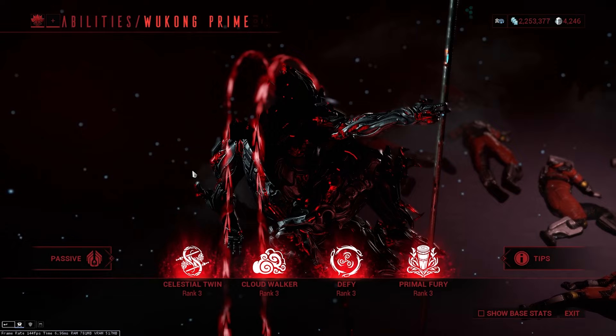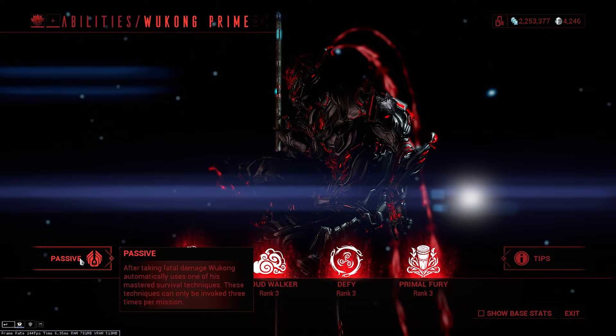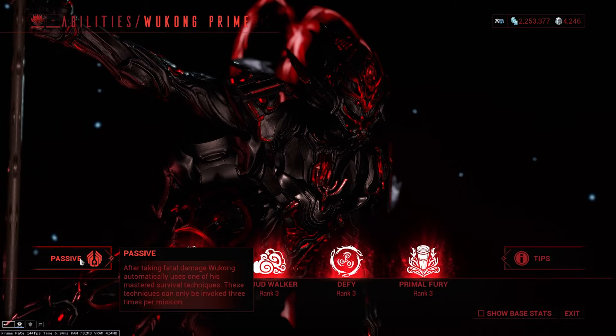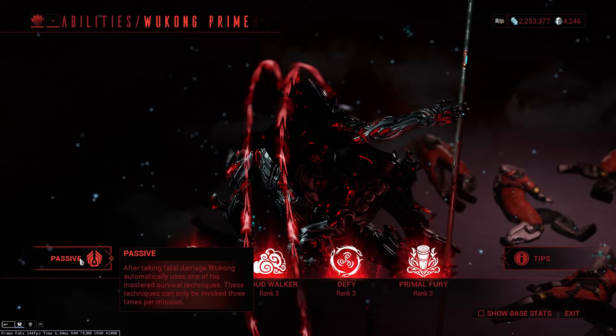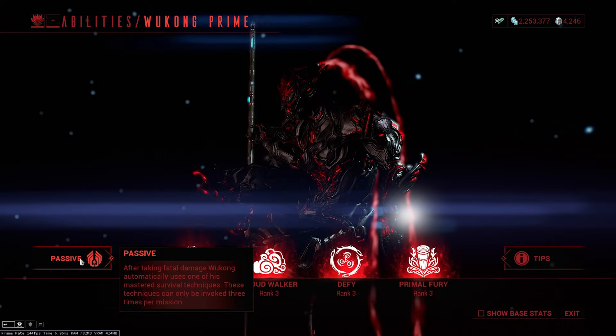Moving on to his abilities, starting with the passive. After taking fatal damage, Wukong automatically uses one of his mastered survival techniques, which can only be invoked three times per mission. The techniques activate when he drops to zero health, and the buffs are: Primal Forces, Heavenly Cloak, Cosmic Armor, Monkey Luck, and Sly Alchemy. Primal Force gives 300% elemental damage for 60 seconds. Heavenly Cloak gives invisibility for 30 seconds. Cosmic Armor gives invulnerability for 30 seconds. Monkey Luck gives bonus loot for 60 seconds, and Sly Alchemy makes orbs give four times the amount. He activates three out of five per mission, determined at spawn, and you can't know which buffs you'll get until the first is activated.